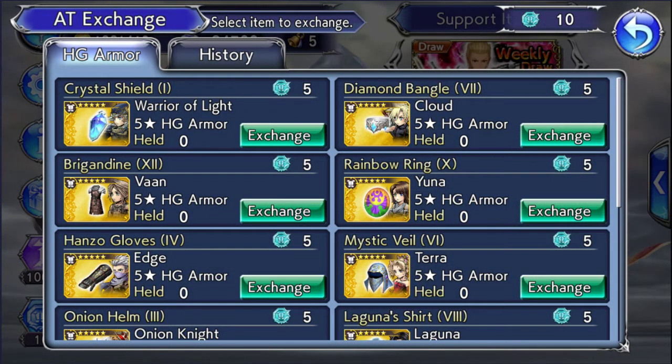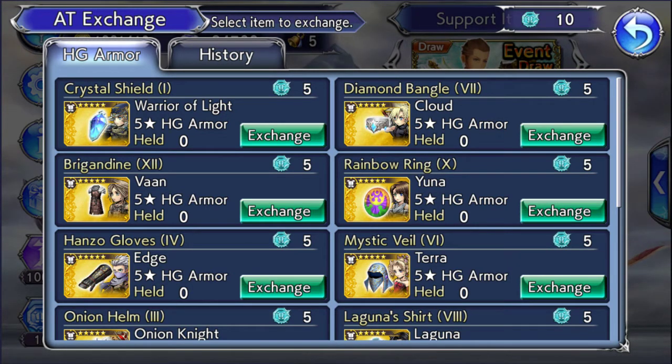Yo, what is up guys, Mr. PanLunes here with another video on the CDF Final Fantasy Opera Omnia. This video is going to be about the armor tokens exchange — which 5-star armor should we get, or should we save our guard tokens?